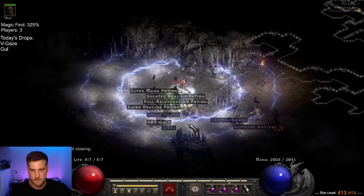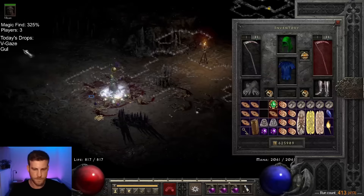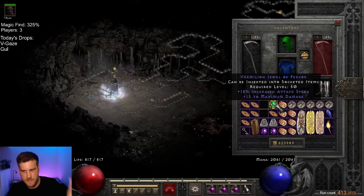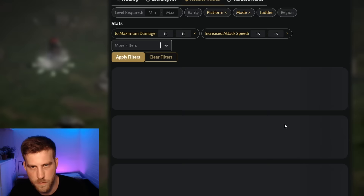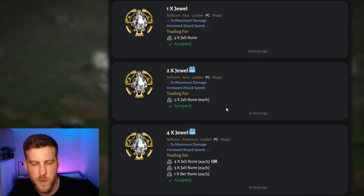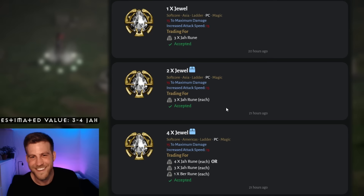This was followed by only the second magic jewel I've ever highlighted in a video. Wait — is this amazing? It's GG. I actually have no idea how much this is worth. Let's look it up on Tradery. Three Jars! We're rich! We're single player rich! They're trading for three Jar runes — and I'm over here being like, is this good?